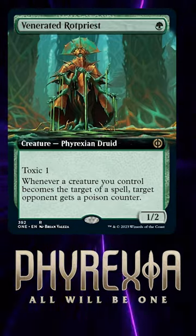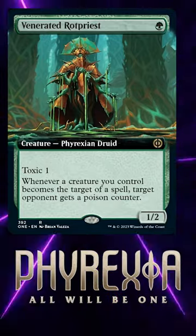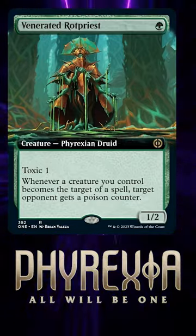If you thought Venerated Rot Priest was going to be bad before, it just got a new tool to make it worse. Venerated Rot Priest says whenever a creature you control becomes a target of a spell, target opponent gets a poison counter.